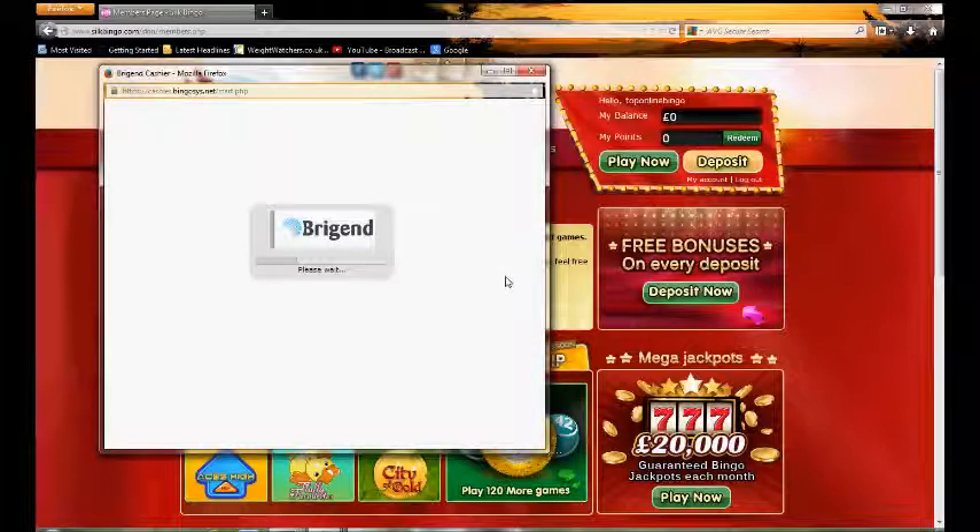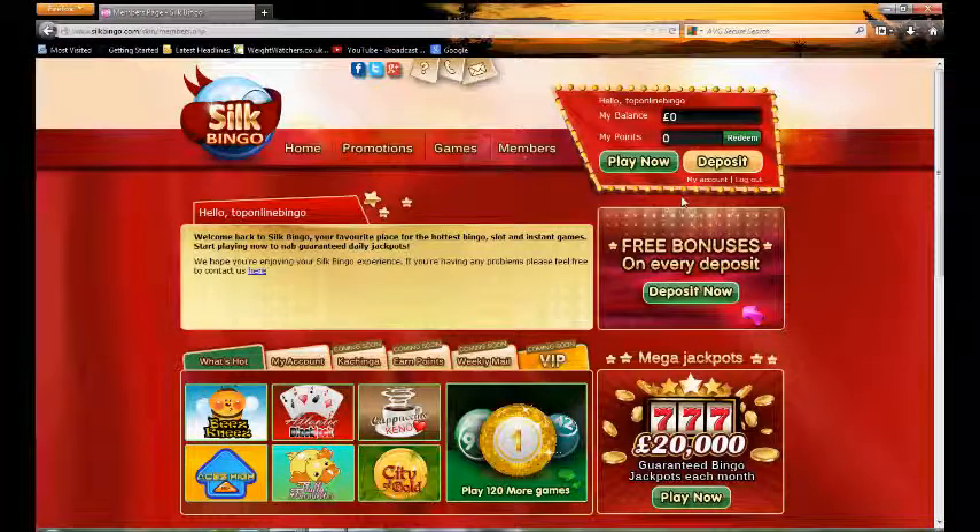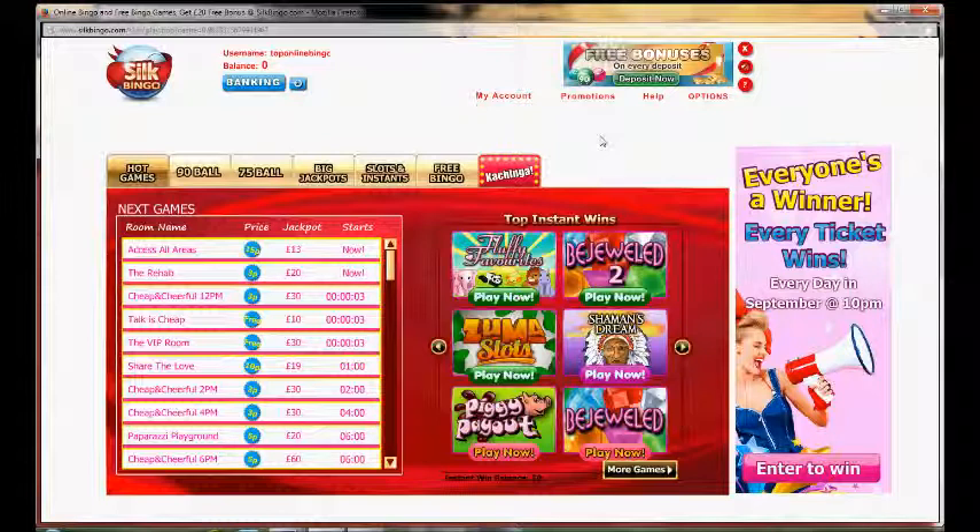If you want to make a deposit, this screen will pop up and give you different payment methods including PayPal and Neteller. To head to the bingo room you simply hit play now, and we've already got it loaded up here.